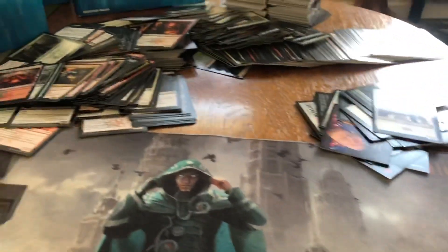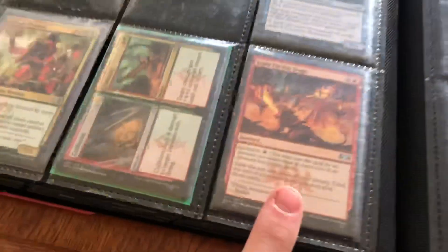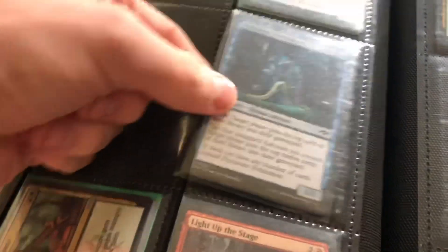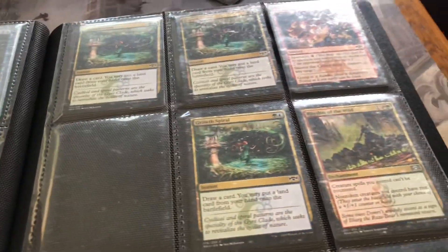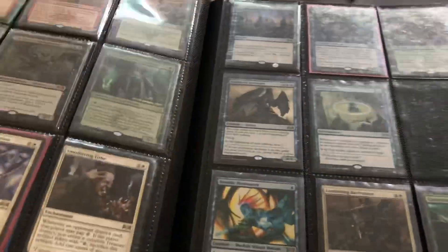And that is not including any of the rares. A booster box is £70, so we're getting there. Then you get to Light Up the Stage — uncommon. Colors and Colossus — uncommon. Sunders — uncommon. I've got even more to put up. So I've gone through and rinsed all these binders and boosters.